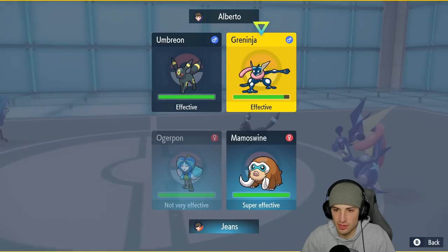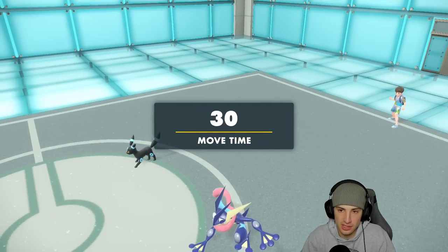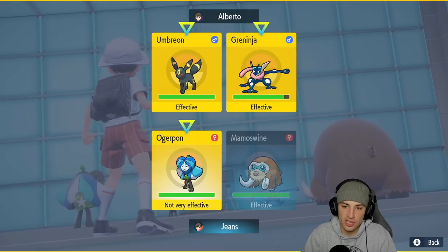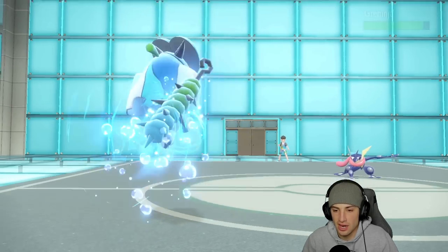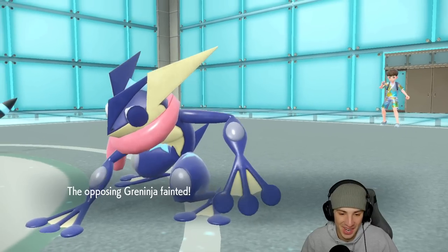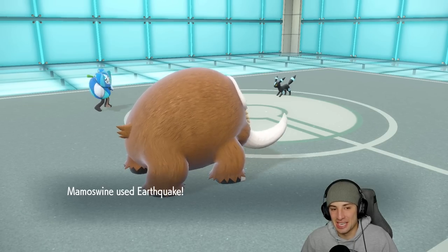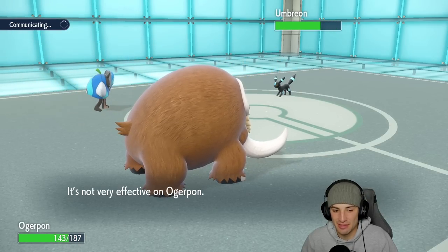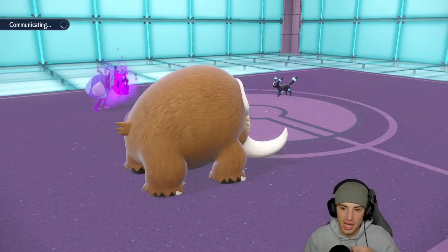Let's go after Greninja. I'm still gonna Earthquake across the board — double hitting with Earthquake is gonna be solid for us. Ivy Cudgel flies and we get a crit and just dump on it! The reason I Earthquaked is I didn't think Ivy Cudgel was gonna KO, but the crit does it — works fine for me. The Earthquake does a little bit of damage over onto Ogerpon.